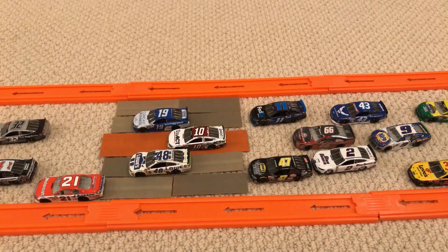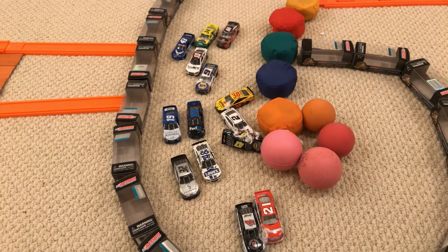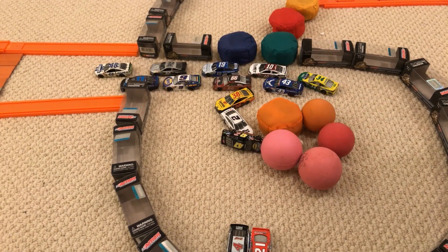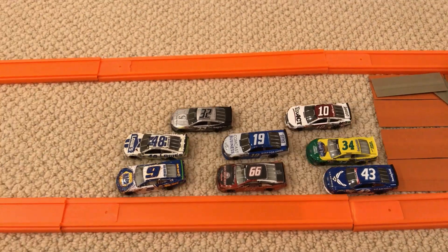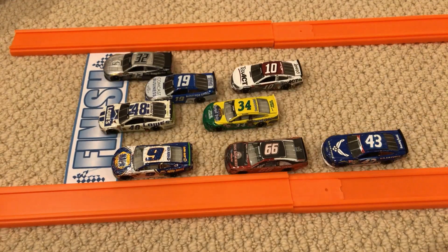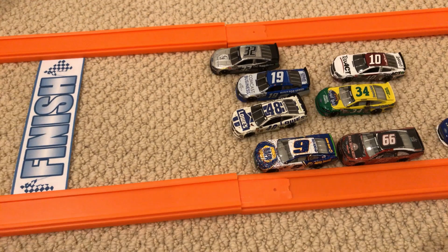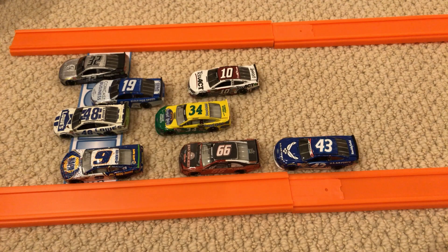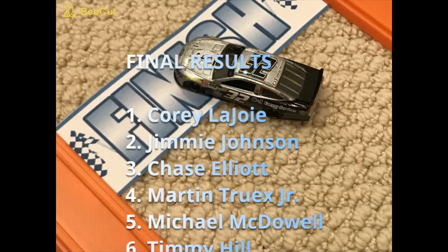Harvick and LaJoy are leaders. Eric Almirola gets slowed down in the middle. We enter the loop — DiBenedetto gets clipped by Stenhouse and spins, collecting a couple other cars. Now it's Johnson and Hamlin in the front yet again with LaJoy and Elliott right behind. Hamlin gets taken out as he tries to go around the speed pads. Three cars to the finish — Elliott, Johnson, and LaJoy — here comes Truex making it four-wide. They're bumping side by side at the finish line. It looks like Cody LaJoy will take it by a nose — what a finish!